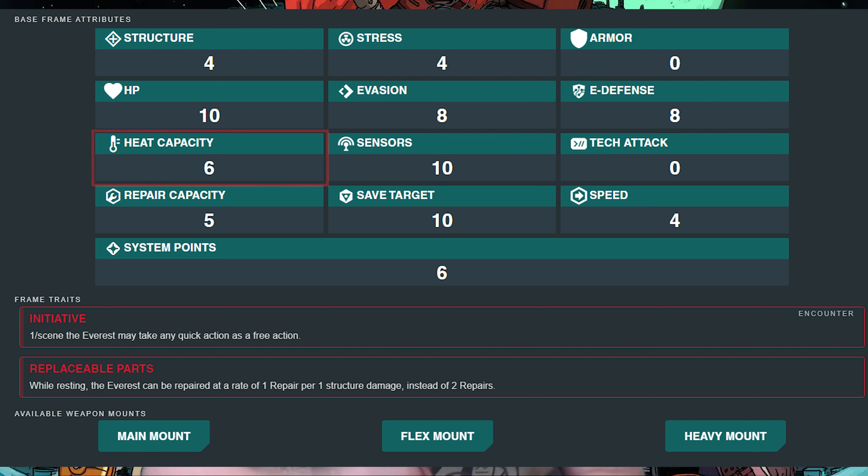Next up is heat capacity: it is six, which is honestly not bad and a good benchmark for looking at future frames. Sensor range is 10, and this is one of the most varied stats amongst mechs — they can range from five to 20. So 10 feels right in the middle, and honestly it makes the Everest really good for using a wide variety of systems that target enemy mechs.